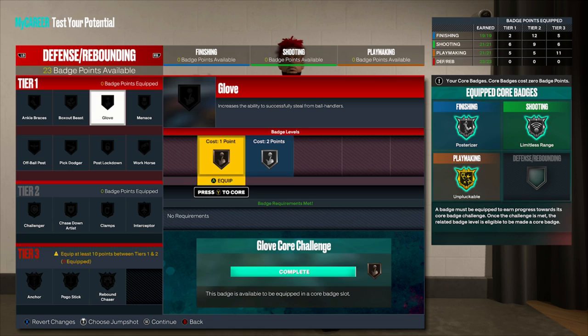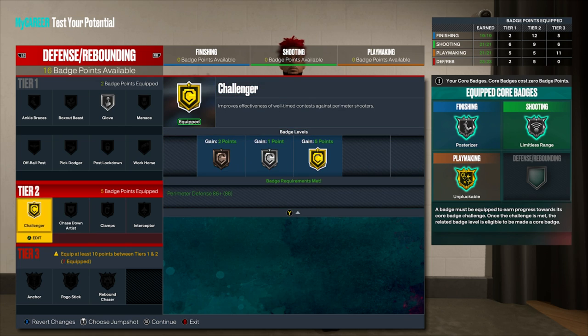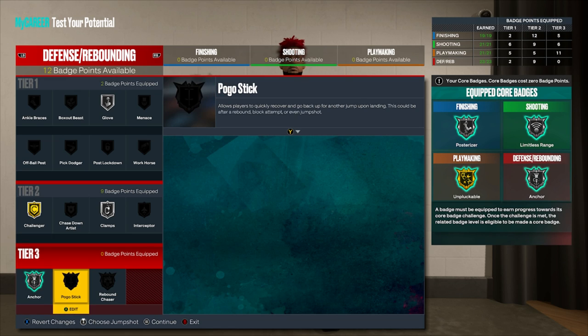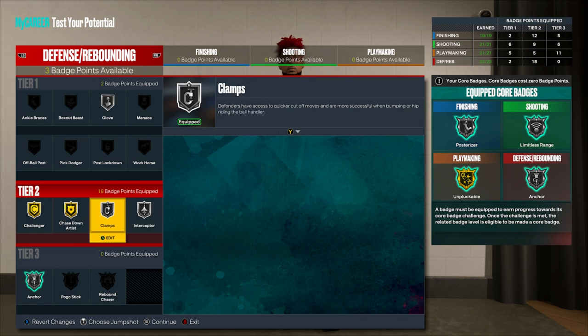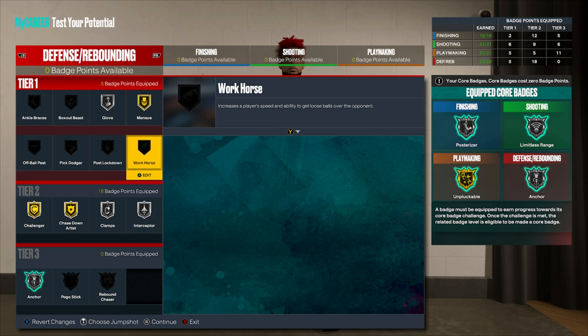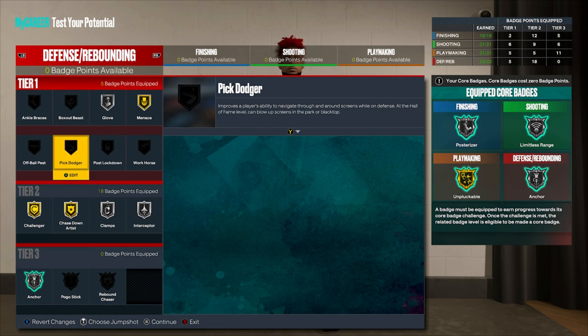For defense badges: silver glove — this badge is overpowered, you get so many on-ball pluck steals. Silver challenger. Gold clamps. Core anchor silver. Gold chase down. Silver or gold interceptor. Gold menace. We have all the good defensive badges and they're mostly in tier one and tier two, not tier three. We have them all maxed out for our tiers — we don't need rebound chaser, pogo stick, or post lockdown. This defensive badge setup is absolutely ridiculous.